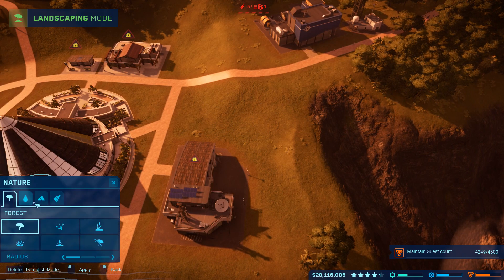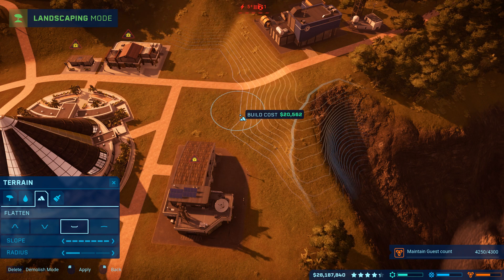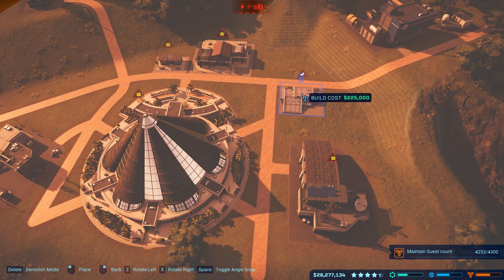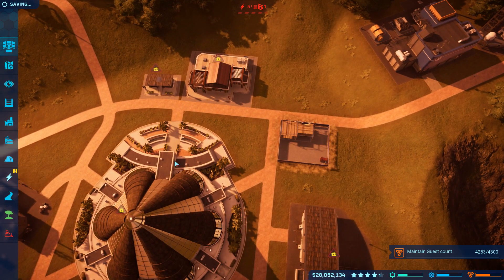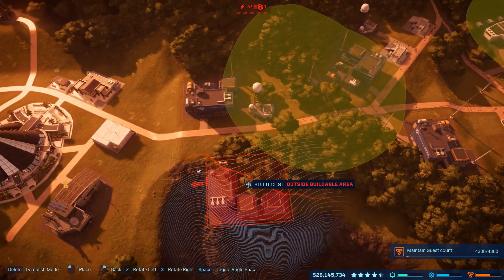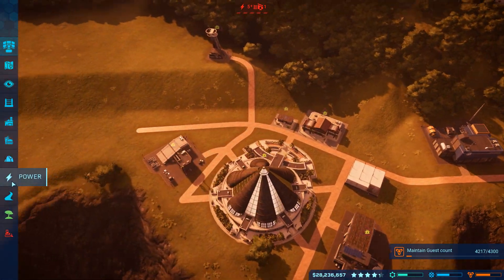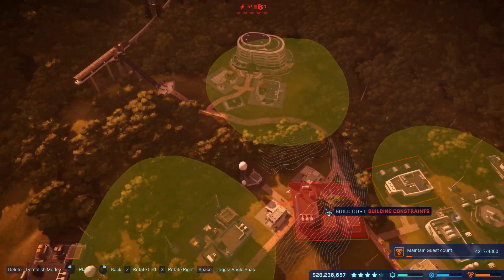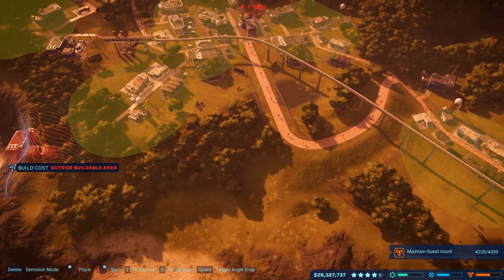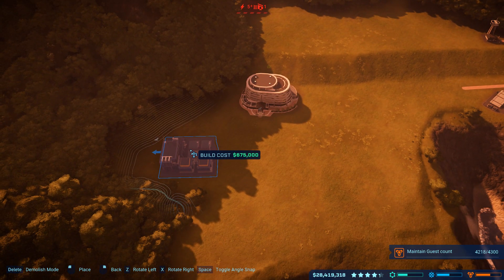I'm going to need to flatten some more terrain here — that's just going to have to happen. We're going to back this up even more because I just need room for that emergency shelter right there. For power, we're going to have a new medium power plant. I don't know where I might be able to stick this — I guess I could probably try to tuck that back here.